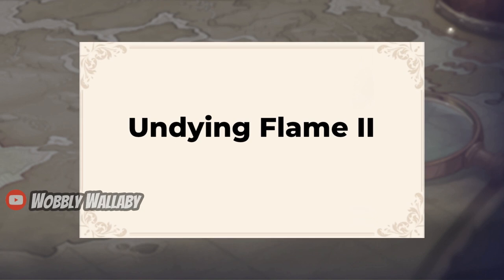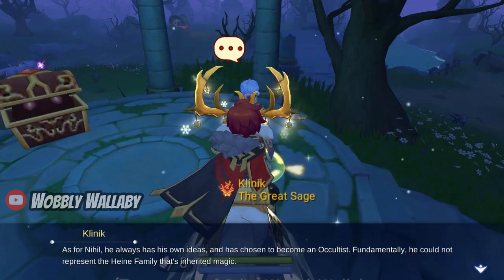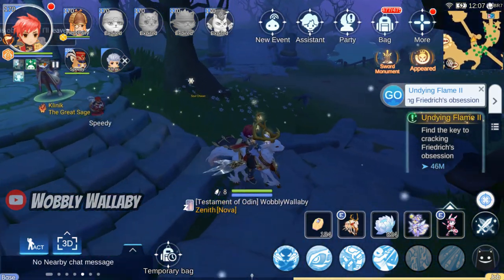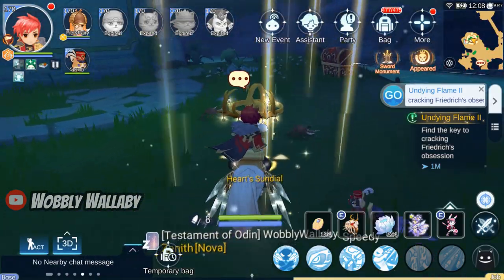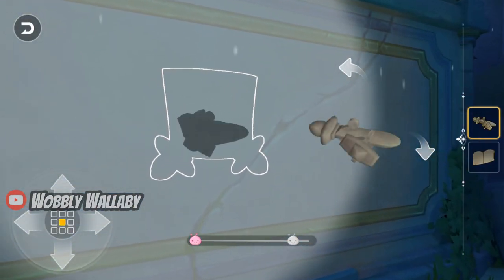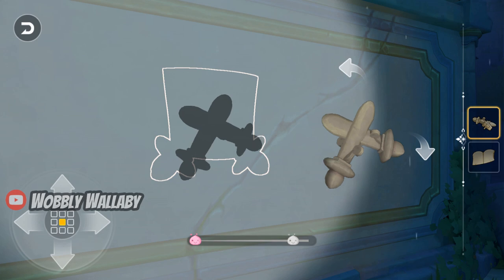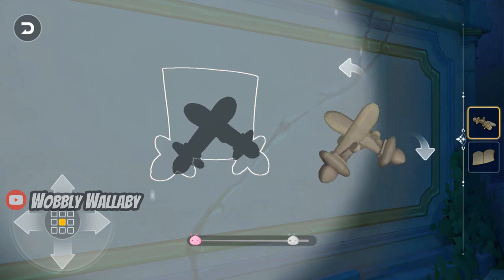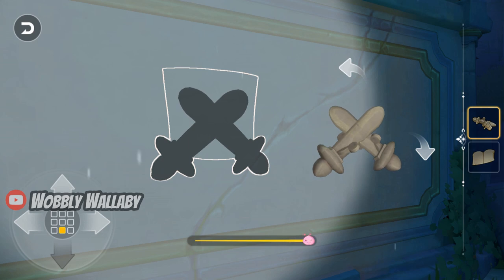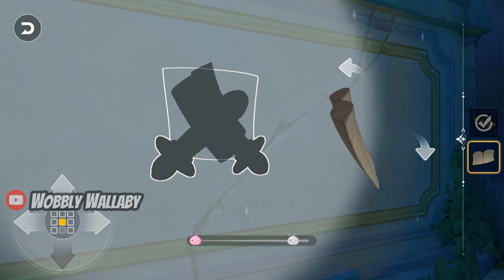Next, I get ready to do the Undying Flame 2 quest. I talk with Klinik again, and he asks us to do more shadow games. I skip ahead to when I reach the same sundial as always. Get this shape, which looks like two swords clashing together, in the same orientation that I have. For the book, make sure the inward hollow part is facing towards the light source.